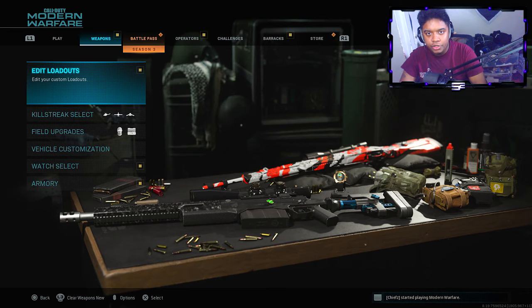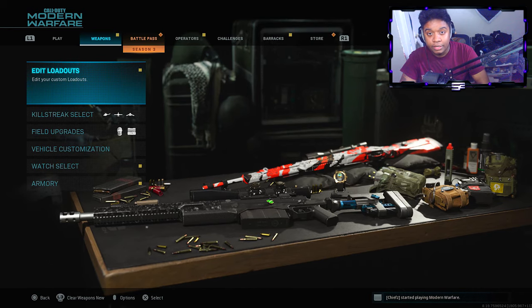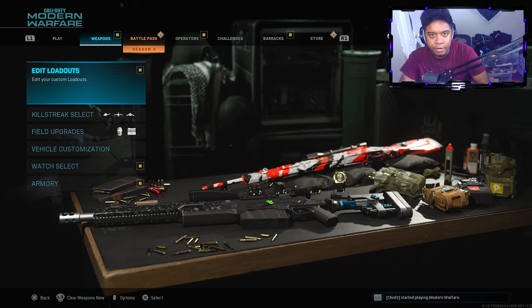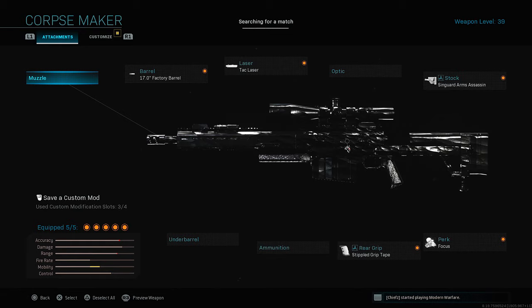Alright, what's good everybody — it's your boy Justin. If you've gotten here, this is the class setup for the AX50. This is the class setup I personally used to grind for obsidian camo. It could work differently for you, but this setup is strictly for fast ADS. If you want more damage you can put on the Singuard Arms Pro barrel, but the maps are pretty small so you rarely get hit markers with the AX50. Here it is: factory barrel, tac laser, Singuard Arms assassin stock, stipple grip tape, and Focus. These attachments allow the ADS on the AX50 to be extremely fast — maxed out. I use Focus instead of Sleight of Hand because the flinch on this sniper is absolutely ridiculous.